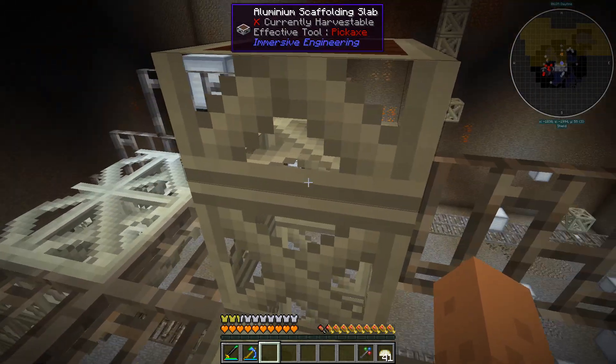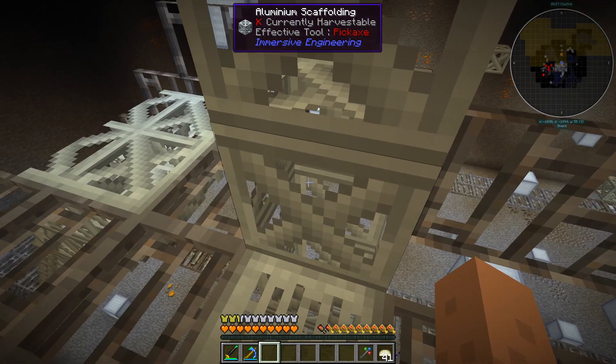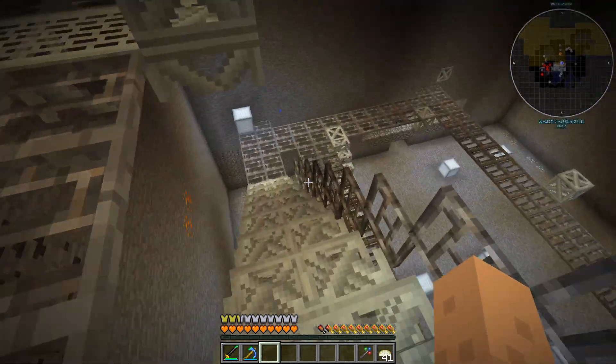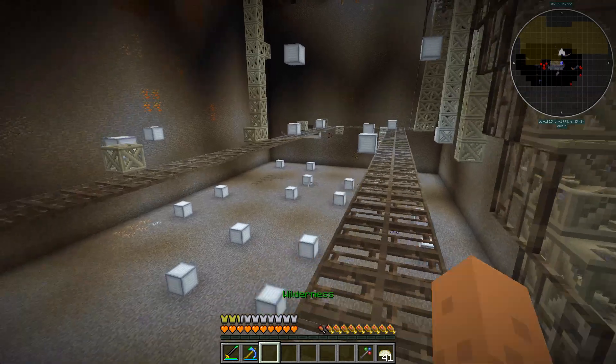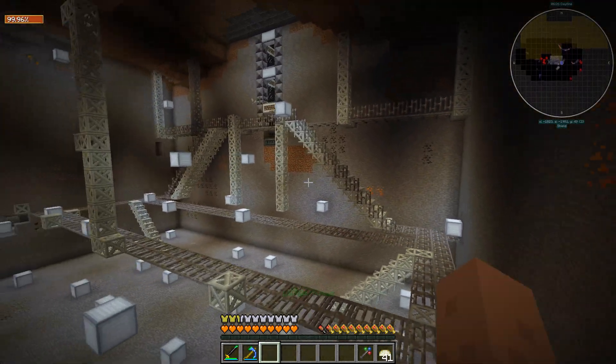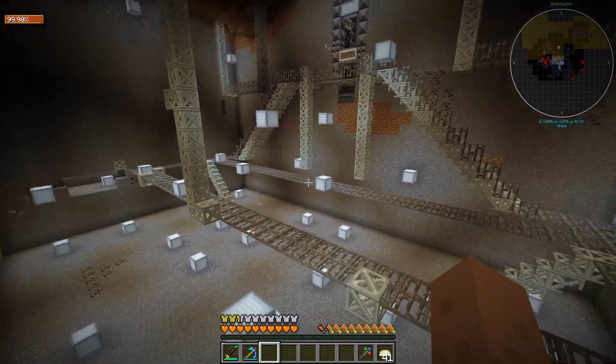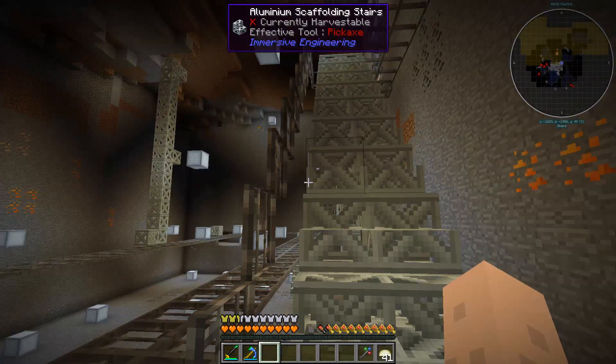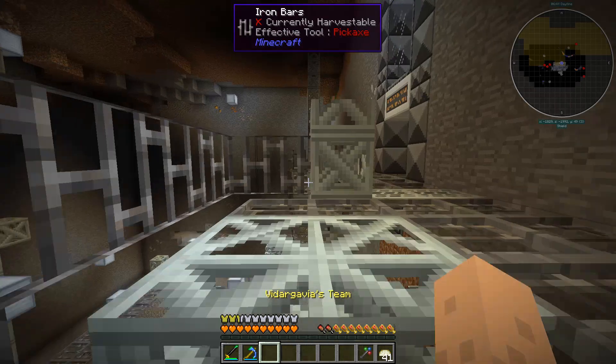We also have iron fences, aluminium scaffolding, aluminium slab scaffolding, and aluminium stairs. A lot of things are still floating a little bit and it's not done yet, but all in all this is a nice start for our secret laboratory.